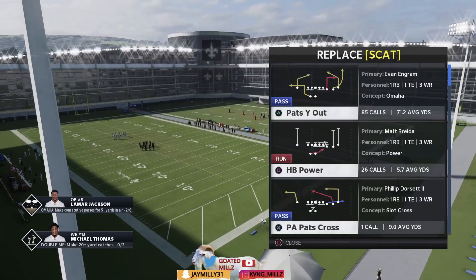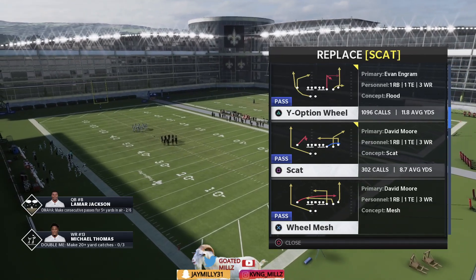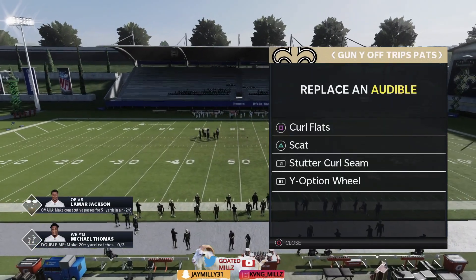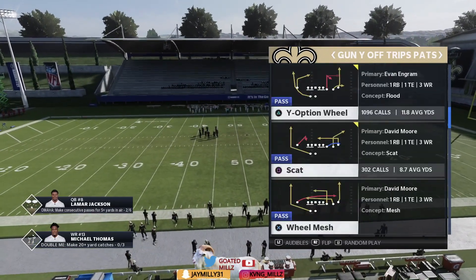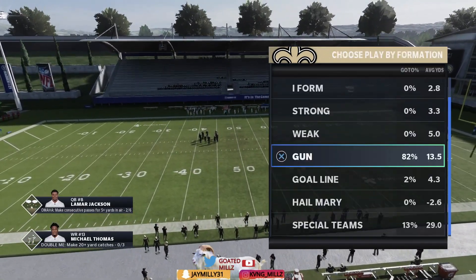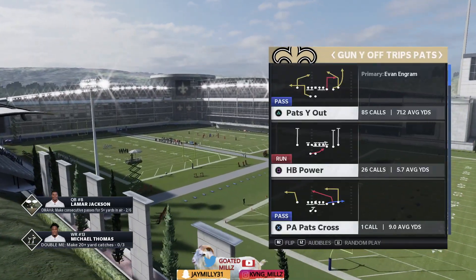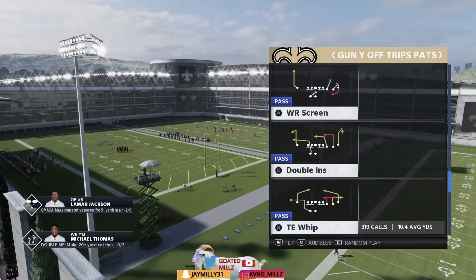First thing you want to do is go over the audibles. Square you want curl flat, triangle you want scat, L1 you want stutter curl seam, R1 you want Y option wheel. Those are the four audibles you want. The play you're going to come out in is any play out of those four audibles, so you can just come out in curl flat.